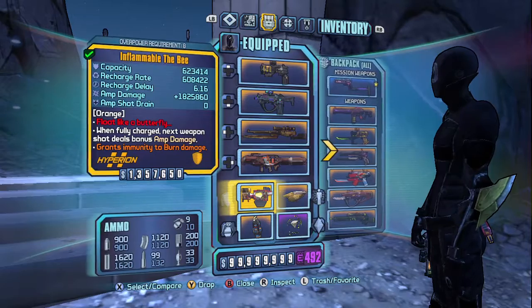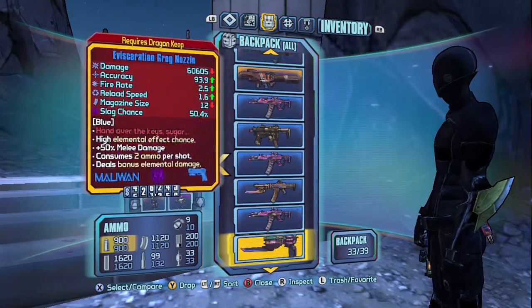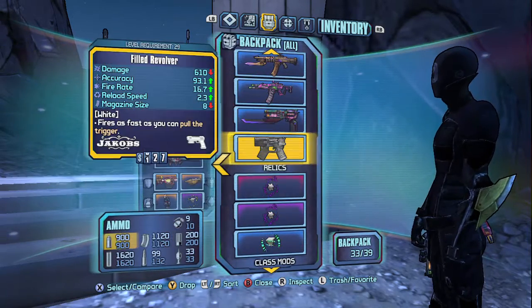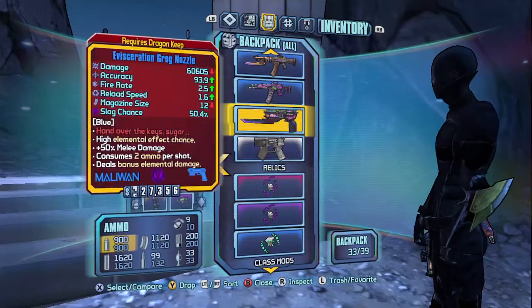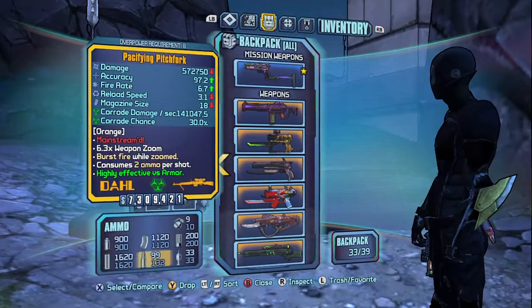Basically, because I don't have the cap level 72, I'm going to be killing the bunker level 61 with the filled revolver, which is a shitty white weapon that you can find.